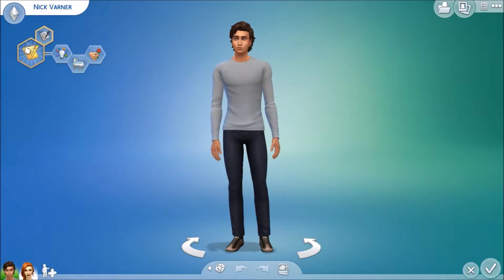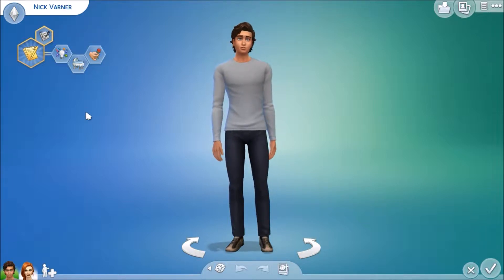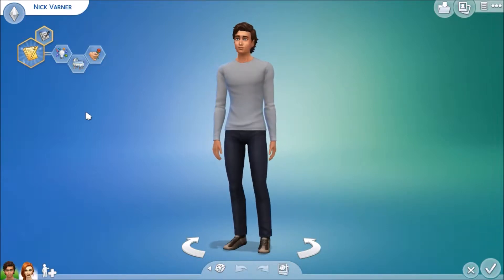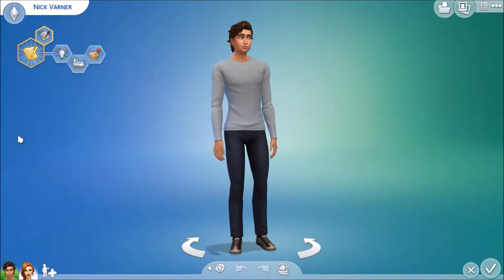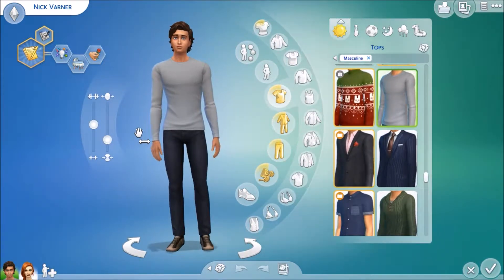This is Nick Varner — he wants to be a best-selling author, he's creative, family-oriented, and romantic. In my original storyline for a let's play, Nick comes from a less-than-middle-class family and had to work for everything from a very young age, doing anything he could to save up. Especially wanting to be a writer, he's really struggled with making money. He's also very close to his family.